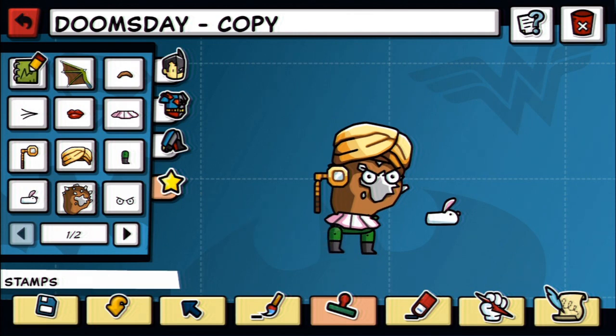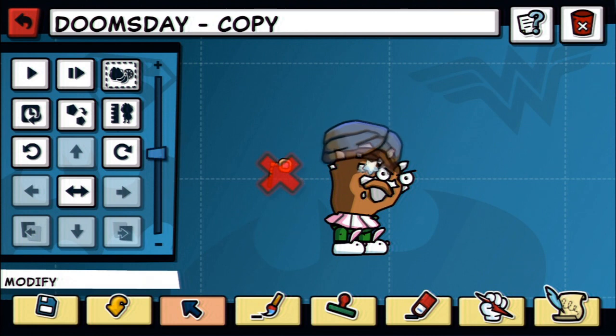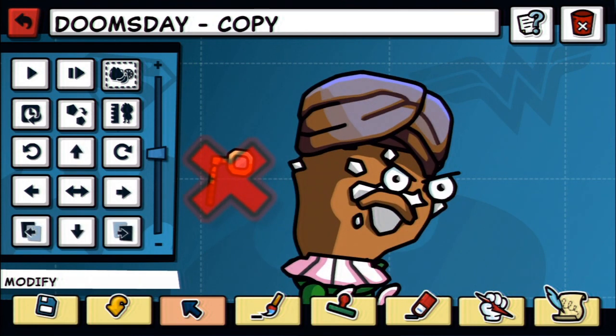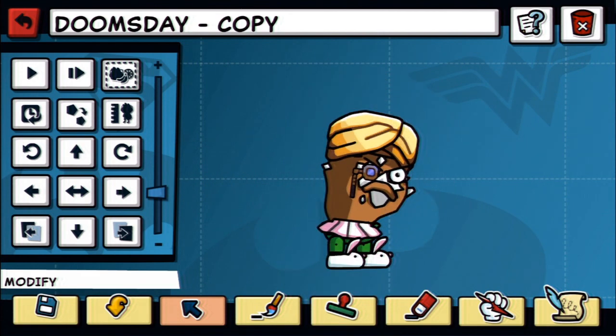Give him stubby little legs, like Link has in Wind Waker. Give him fashionable little shoes. What else did he have? He had the mustache. And the wings sticking out of his forehead — actually we took away the wings. Let's just put all the stuff here and take care of it after. That's about how he looked, right? Yeah, I don't think he had anything else.